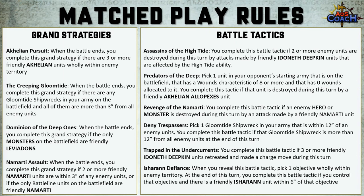Predators of the Deep requires you to pick one unit from your opponent's starting army on the battlefield with a wounds characteristic of eight or more and no wounds allocated to it, then score this battle tactic by killing it with an Alopex unit. Revenge of the Nomadi needs a Nomadi unit to destroy an enemy hero or monster. Deny Trespassers requires you to defend a Gloomtide shipwreck that started your turn with enemy units within 12 inches — kill those units so none remain within 12 inches and you score it.